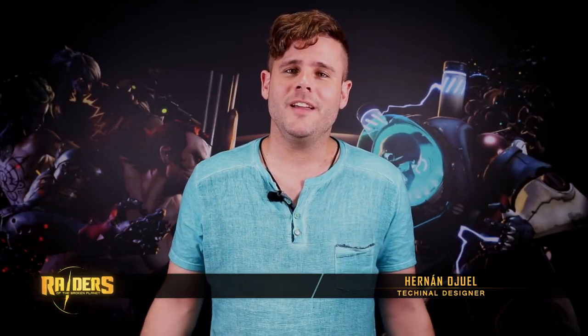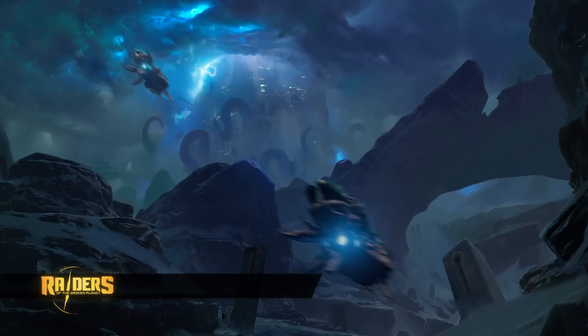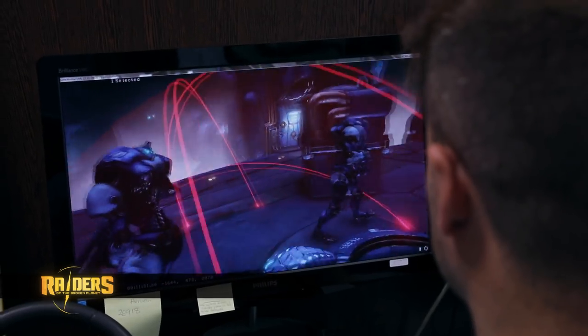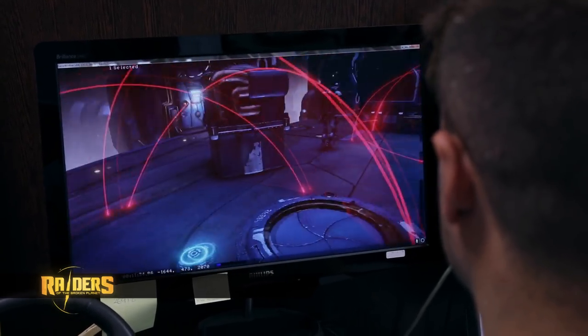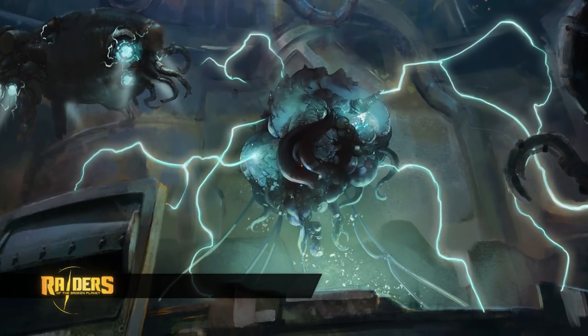Hi all, I'm Melano Huel, technical designer at Mercury Steam. White Noise is the second mission of this new campaign, and in it the Raiders will have to deal with the threat of a creature of which I can give you very few details, but it's known as Nimrod.